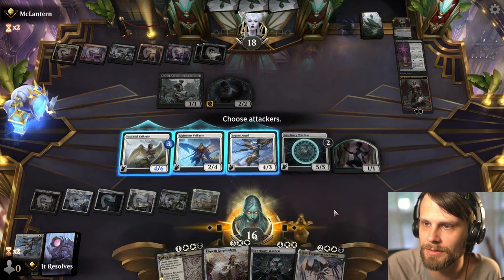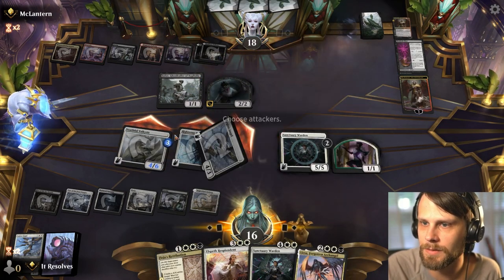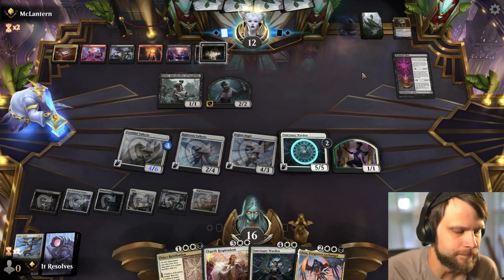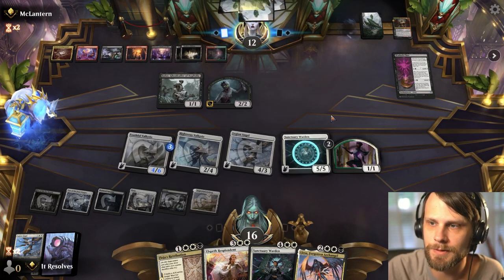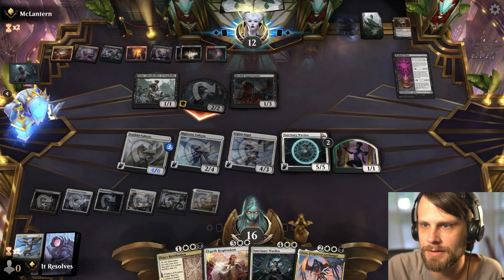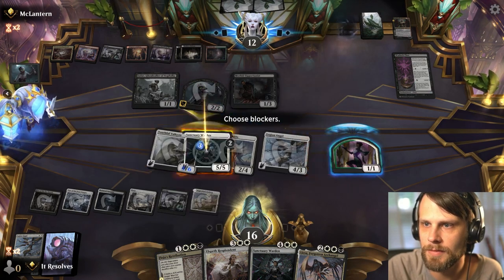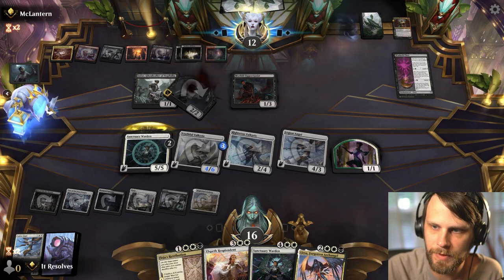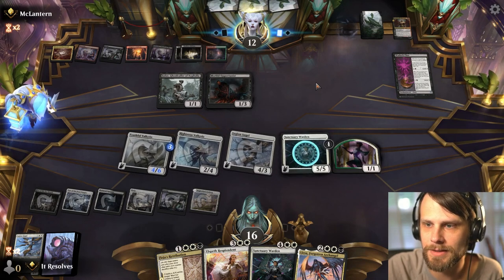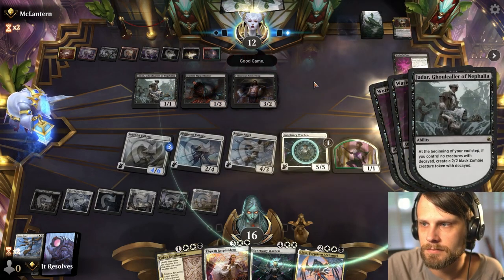I think I will remove a counter here just to draw a card. Let's send you here and send you two here — we do kind of want to start getting some damage going. Now again, in a situation where they can kill Sanctuary Warden, we still get it through Liesa. So we're kind of doing okay here. I'll block — we've got another one, so I'm really not worried about that. And we've got Liesa coming down next turn, so I'm super stoked about that. The life gain that we're getting here is so good.